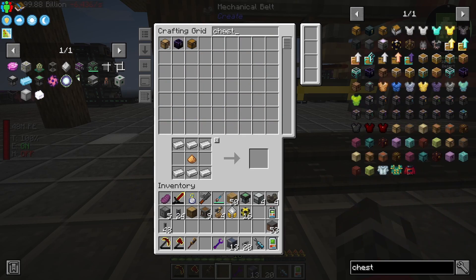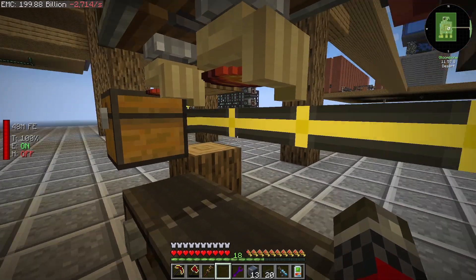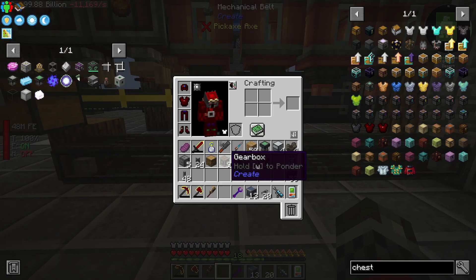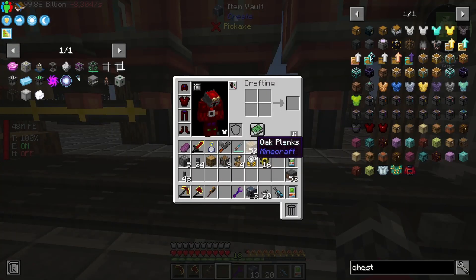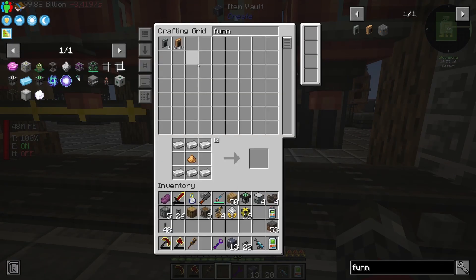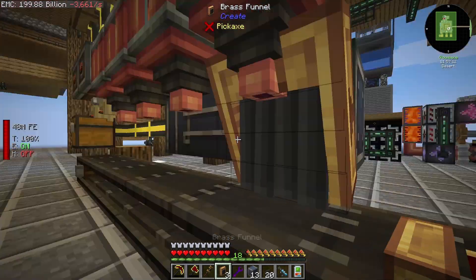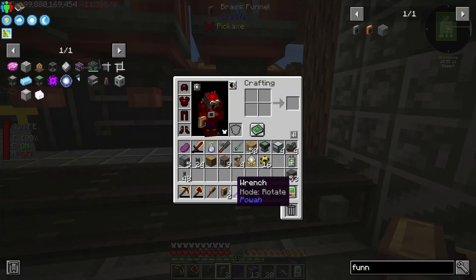Then with that chest here — technically we don't need much of a chest because we are only outputting a single item. There'll only be one thing continuously driving around in this circle until it's complete. So that one here pulls in — perfect.